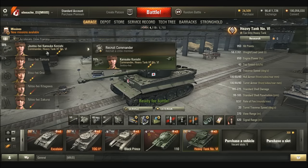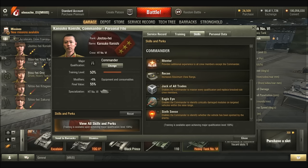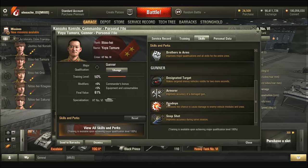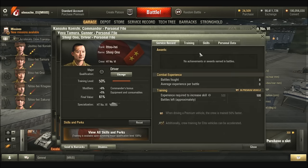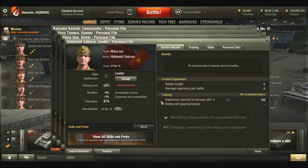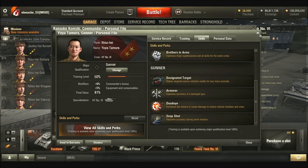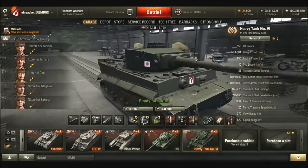I've just gone for a stock crew here, but my recommendation would probably be: sixth sense on the commander first, then either repairs or firefighting. Snapshot on the gunner, then repairs. For the driver, I'd probably go for clutch braking or smooth ride, and then after that off-road driving. On the loader, repairs — loader skills generally aren't great, so you just go for repairs or firefighting on the loader. Once you max them out, maybe slot in one of the loader perks, then go straight back to repairs or firefighting.